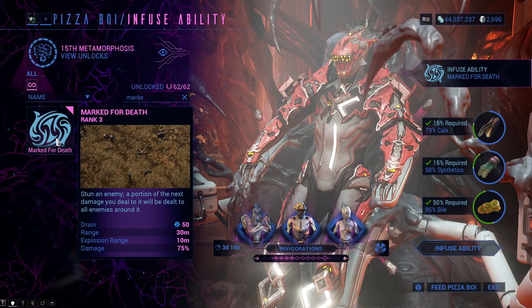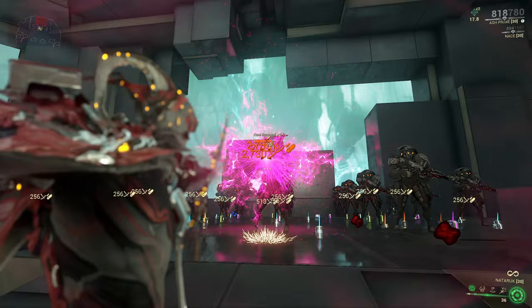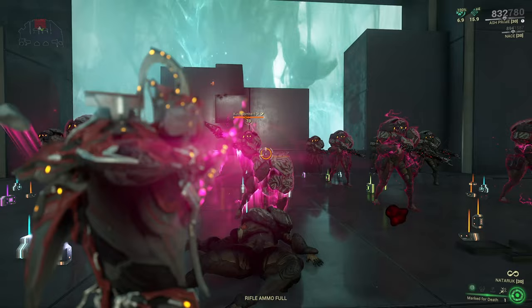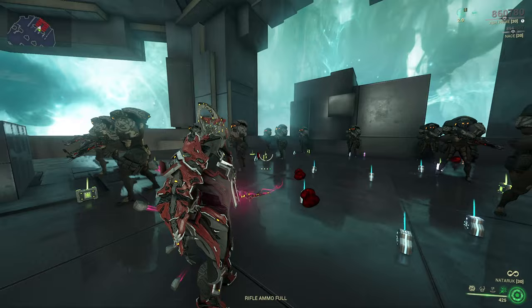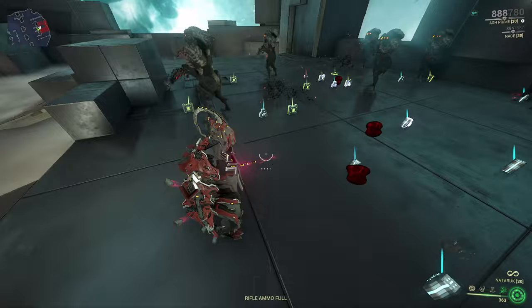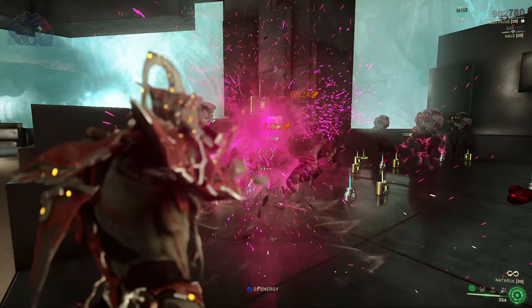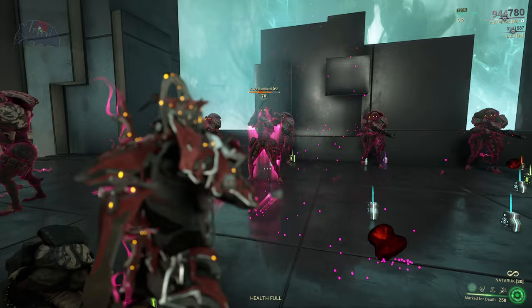Seventh: Marked for Death, unlocked at tier 6, needing 15% calcs, 15% synthetics and 50% bile. It stuns and marks an enemy for 50 energy. When the enemy is damaged, all targets in a 10-meter radius receive 75% of the damage dealt to the marked enemy at max — capped at 75% of the enemy's maximum health. So an enemy with 100 health deals 75 damage to enemies around it. An enemy with only 10 health remaining out of 100 max deals just 10 damage. It was nerfed heavily and is a bit lame at this point.